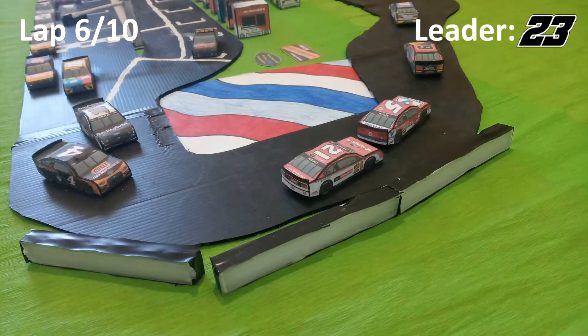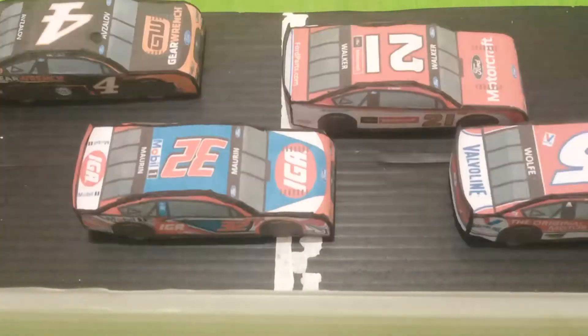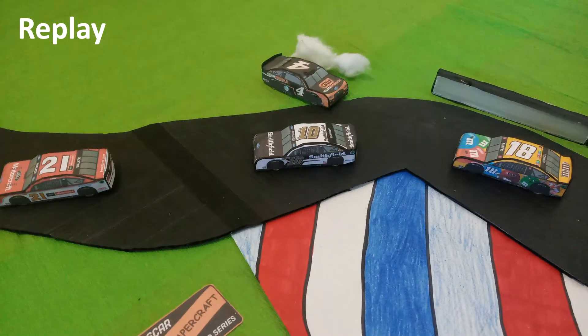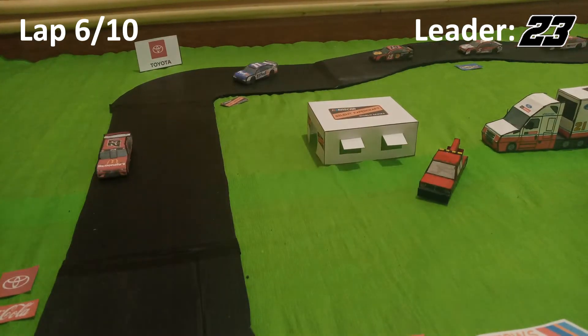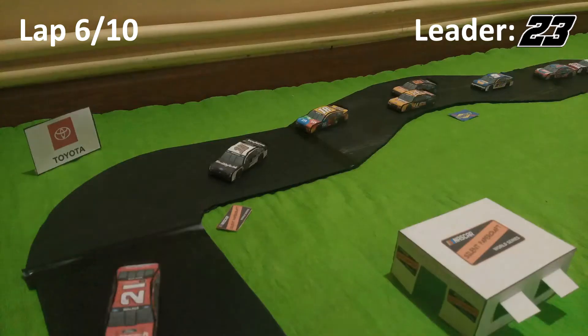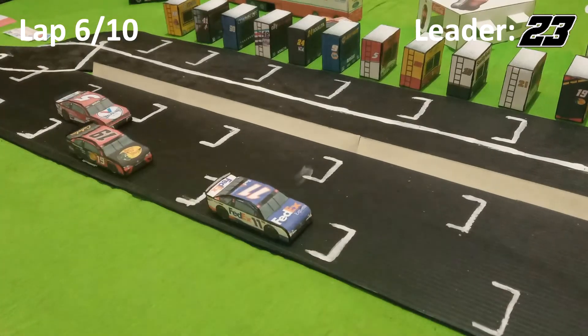The 5 makes the pass on the 21. The 10 takes out the 4 — though I'm not sure that's more than a racing incident, just two people fighting for real estate. The 14 makes the pass on the 99, and the 5 makes the pass on the 19.